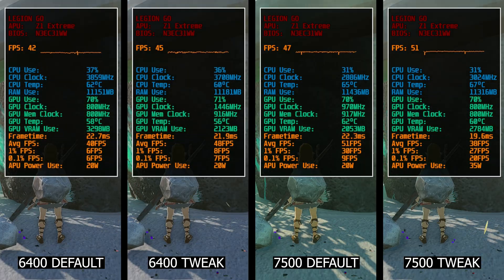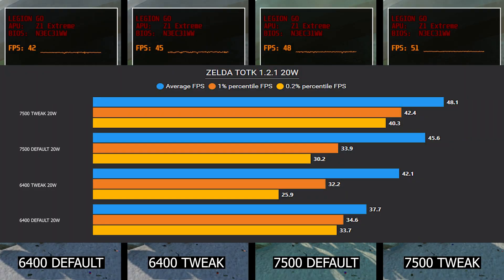Now we repeat the same standstill position test, but this time we increase the TDP to 20W. We can see the 7500 tweak has seen a noticeable difference in average and lows thanks to the increased power limits. But even the 6400 post-tweak is way ahead of the default by about 4 FPS.